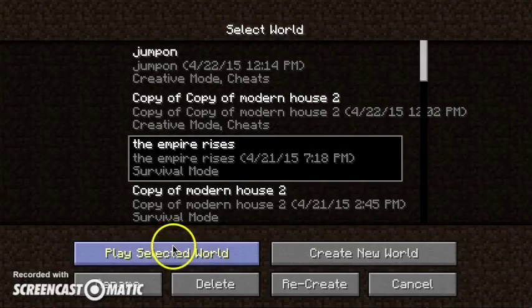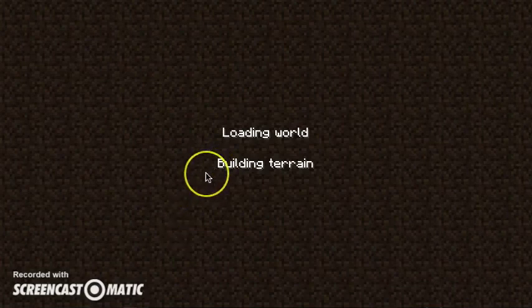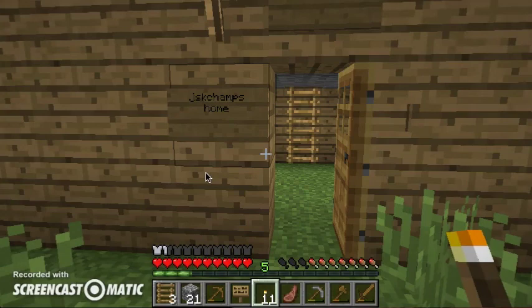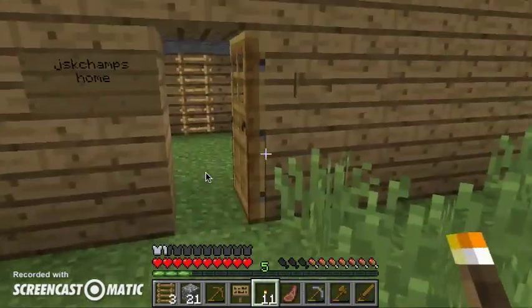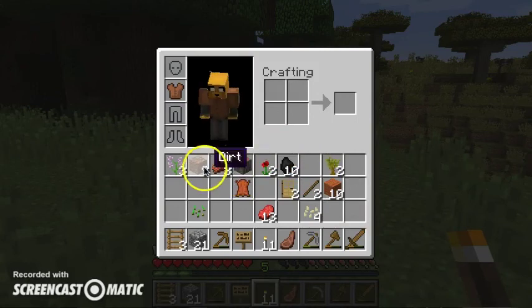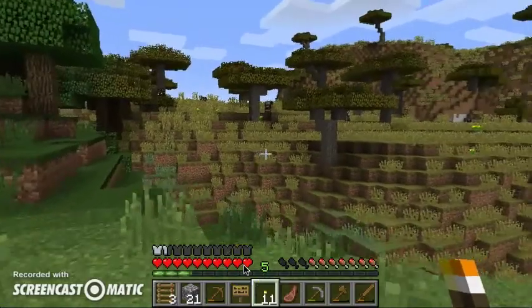Hello, what's up guys, today we're doing episode 3 of the Empire Rises and we're probably going to be building a farm today. My friend Harry is here and he's going to be playing. As you can see we've been playing, and Harry, it's your goal, you get to play. So far we've got coal, ten pieces, some wood, rotten flesh, dirt, lilac, a sign, some mutton, and a few pickaxes.